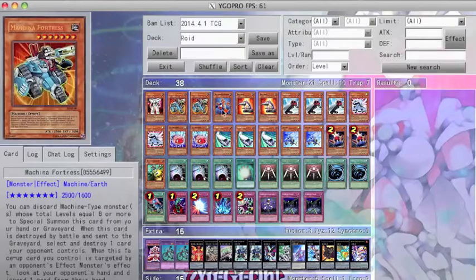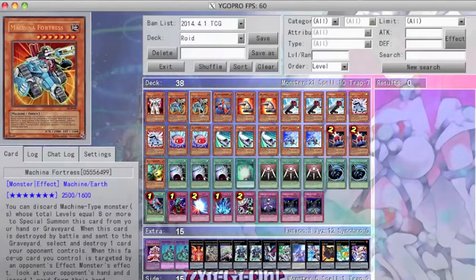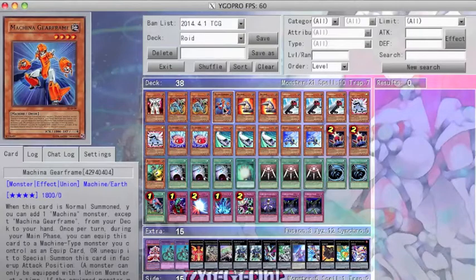I run 1 Armor Roid to pair with my Truck Roids, 2 Machina Fortresses, and 1 Gear Frame. I only run 1 because 2 are not all that necessary. Yes, Gear Frame is able to search the Fortresses, but most of the time I don't exactly need more than one Gear Frame to search or assist my duels with its protective effect.